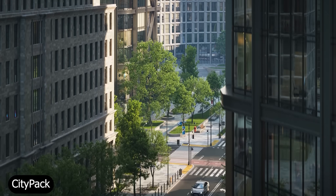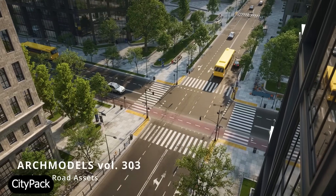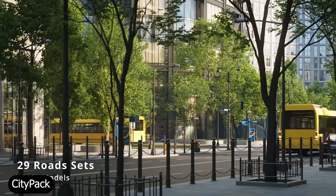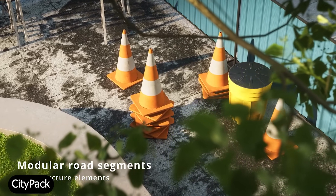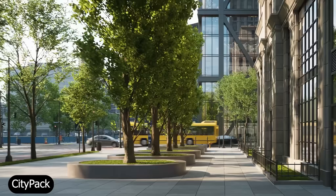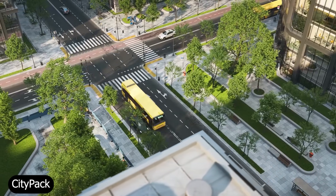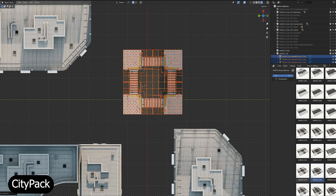Then there's the city building pack from Evermotion, a company known for its high-quality assets used by major studios. This particular pack is perfect for city building projects — you get everything: roads, curbs, crosswalks, streetlights, benches, even bus stops. Everything is modular and cleanly modeled so you can mix and match easily, building massive city scenes that stay consistent without slowing down your system.